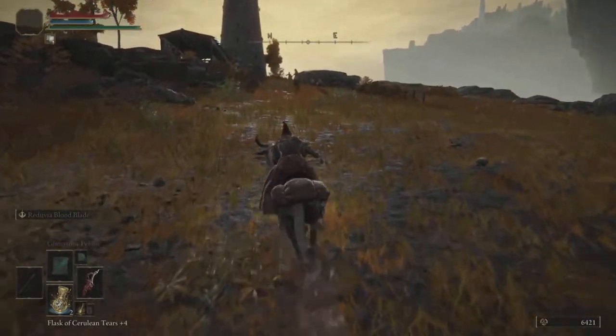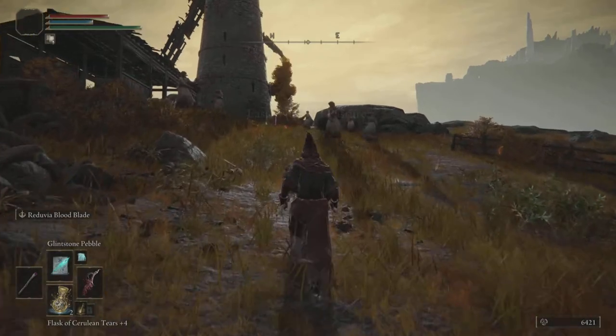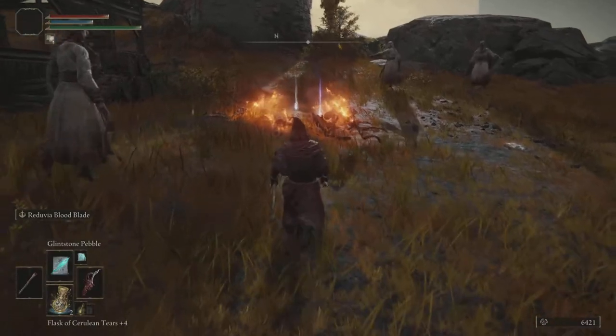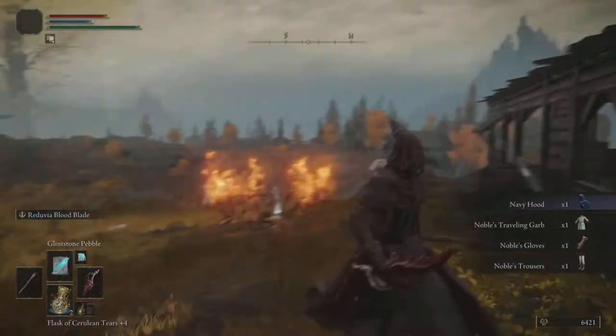You can get this quite easily if you're a samurai. As you approach up this hill, you're going to see all of these dancing noble women — or crazed women — dancing around this fire. You run towards the fire, collect this and it gives you the outfit straight away.